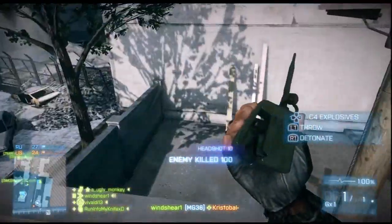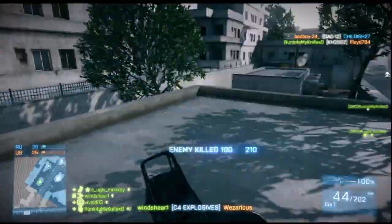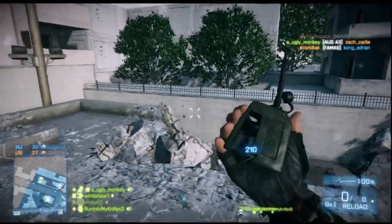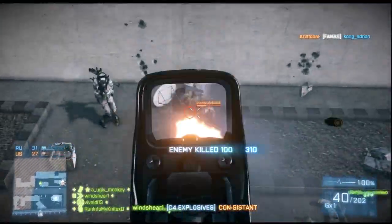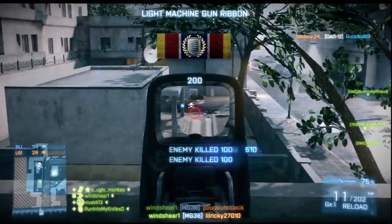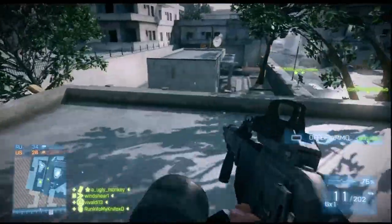I know there's guys spawning all down here — I heard them talking. I rain C4 down off this ledge and there's nothing they can do. People just don't know how to combat it. If you're stuck down there you're heavily suppressed already from that C4, then I'll finish you off. They just don't expect kills like that. But the support class mortar — I want to show you what this is capable of.